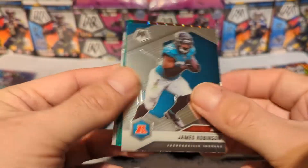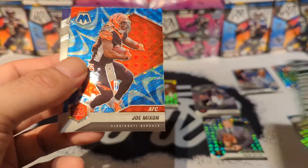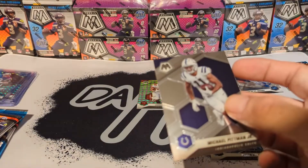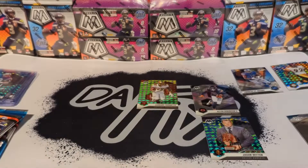James Robinson, touchdown masters green mosaic Mike Evans, Joe Mixon on the blue reactive — so that's going to go with my T. Higgins and Michael Pittman Jr.